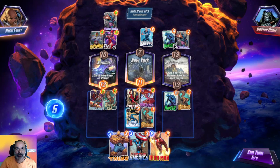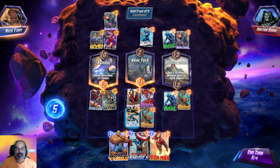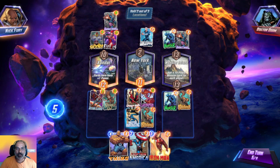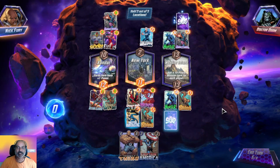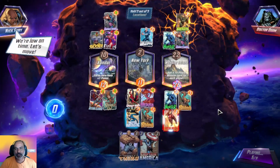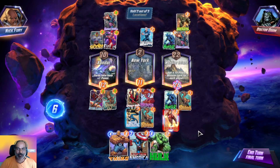We can either place here — maybe for 10, that is 20 — or here with 11, that is 22. We will get more power here. Yes, I am Iron Man! He has got Abomination and we have won. We've won all the locations!